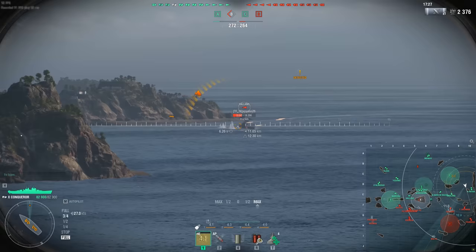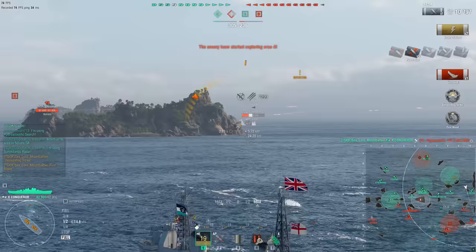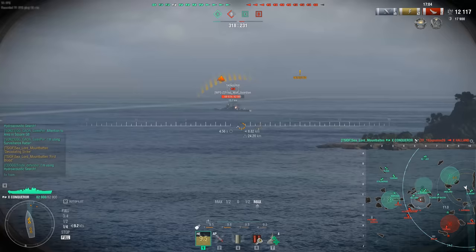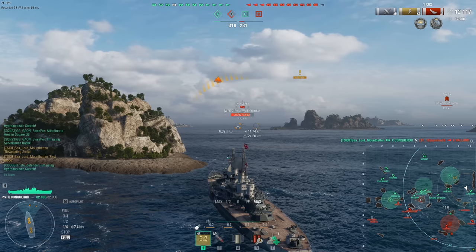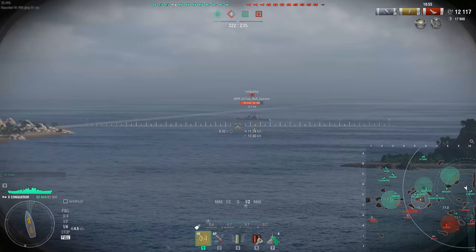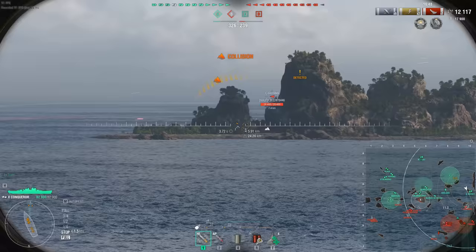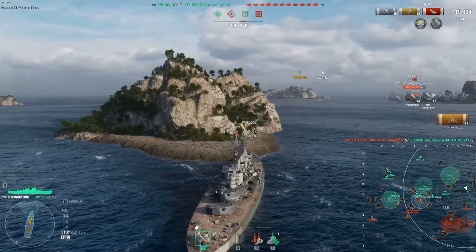Obviously, with ships like the Conqueror, you get another charge of that super heal — yes, I would like to be able to heal back my ship a fifth time. With the DDs, you get an extra charge of the hydro, the smoke, and the heals as well for like the Daring. With the Goliath, you get another charge of that super heal and their other consumables. Very, very useful skill here. It doesn't say if it applies to the plane squadrons, so I don't think it applies to squadron consumables for your aircraft, but still — excellent talent right there.